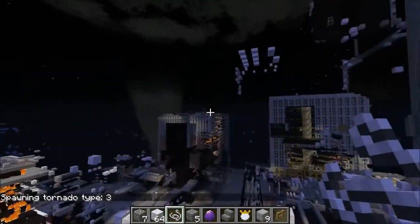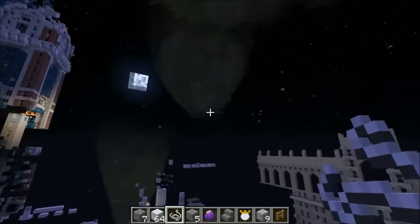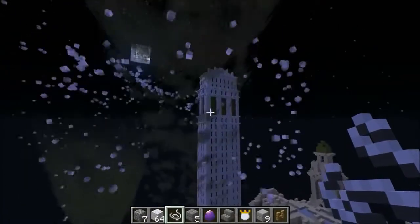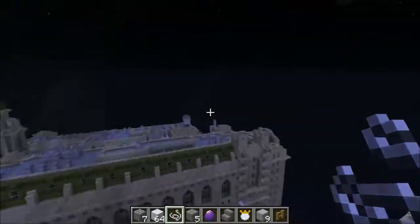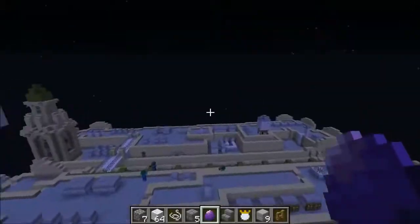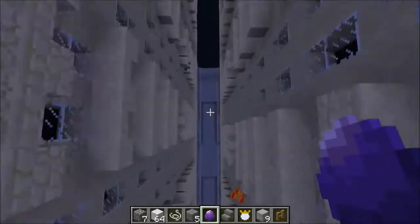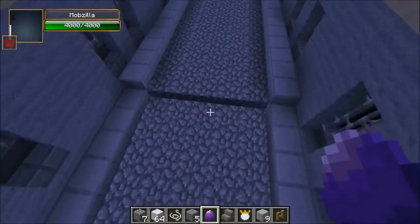Here it is coming in. The problem without using the tornado gun is the tornado can actually spawn anywhere. It looks huge — it has a much bigger radius, but it almost missed the city completely. The thing about those is they don't destroy the ground as much, and I wasn't sure if the buildings would take too much destruction from it. This just looks like it's way too intact. There are zombies on it — all right, there's ground here. Let me get Mobzilla in here. I love watching the blocks just fall down from the sky.